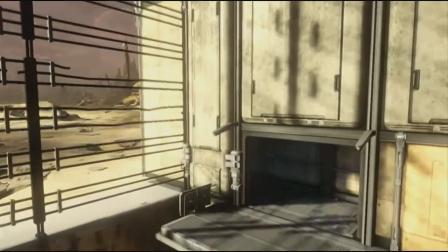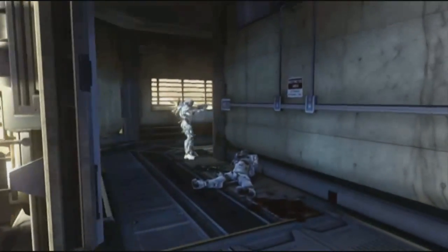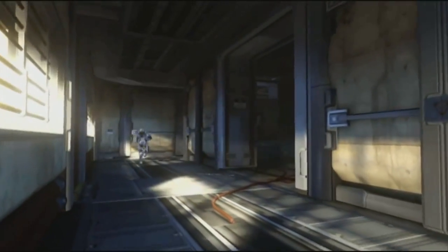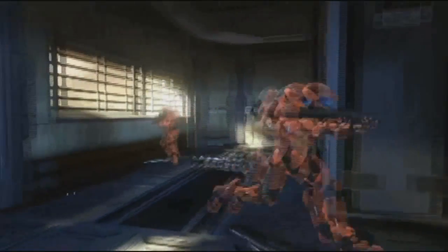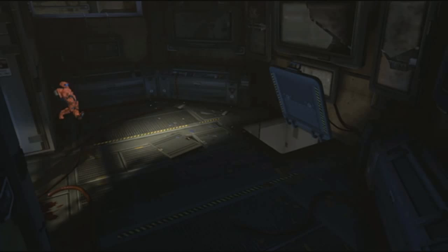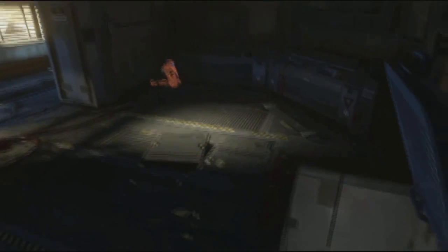We're going to make our way into the sword room here. One of the first things you'll notice — red team takes over. We've got this nice little murder hole over here, right by conveniently where the sword spawns in. This is a cool new addition that we put in.